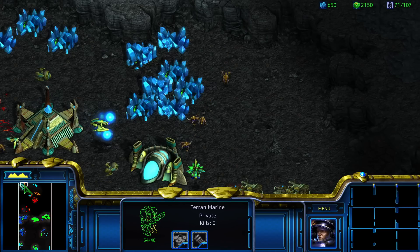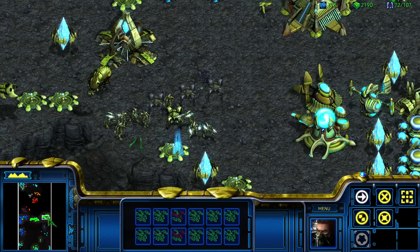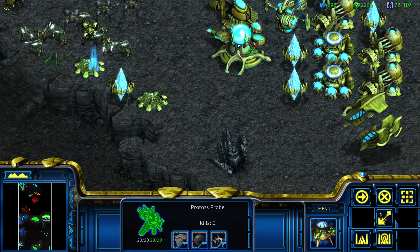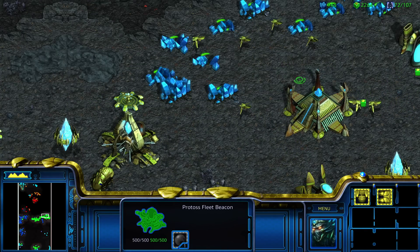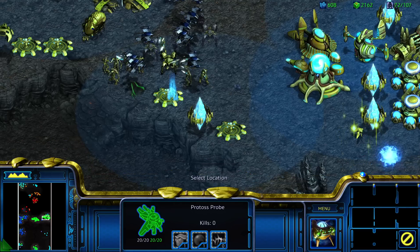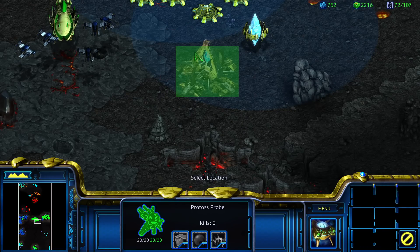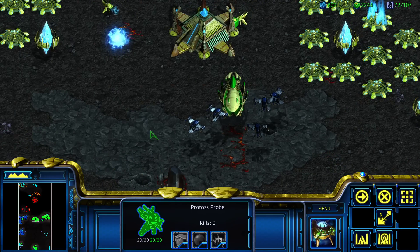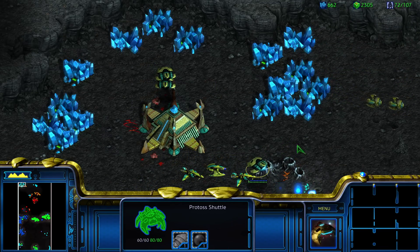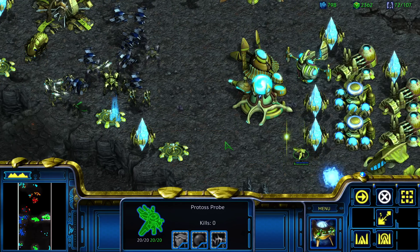Oh, that's not good, though. I wonder if we can even get up there to help them. At the very least, they did their job. They did their duty, which is to distract for us while we steadily get into position. So we need to set up a bunch of gateways where we can, and we're gonna have our double stargate action. It seems like I just am not gonna be able to get up there to help them, unfortunately. Why is there so much unbuildable terrain here? I just want to build more production structures, but I can't fit them anywhere.